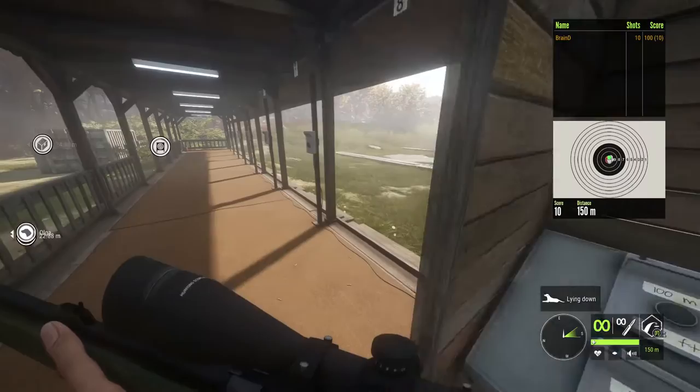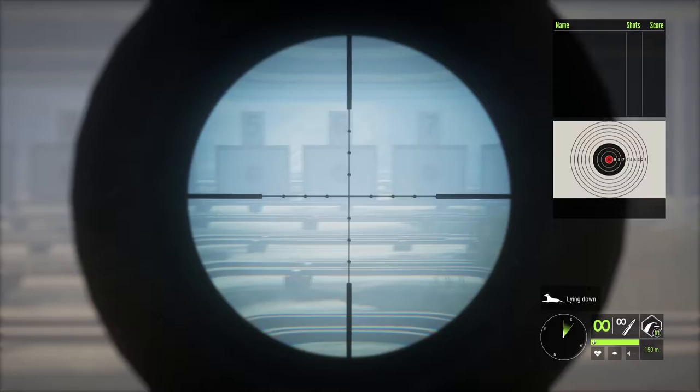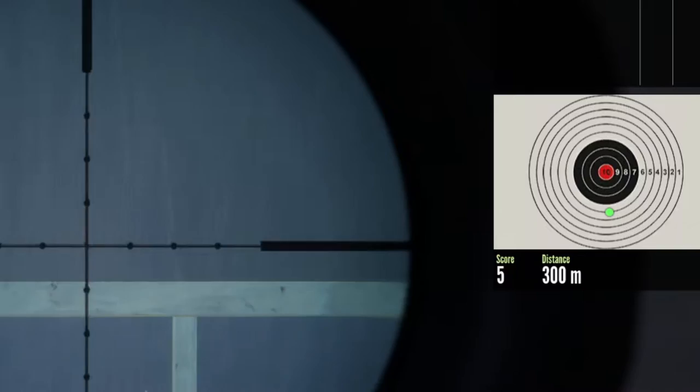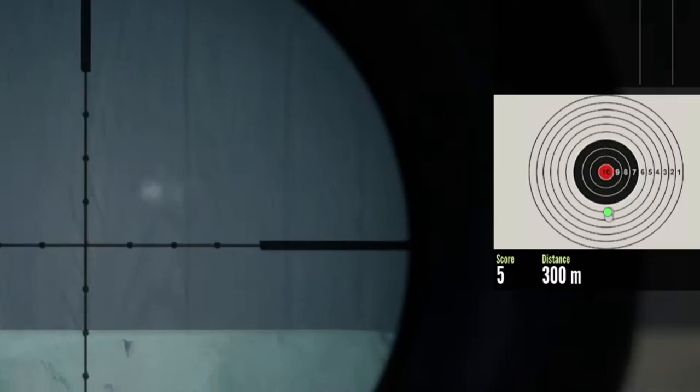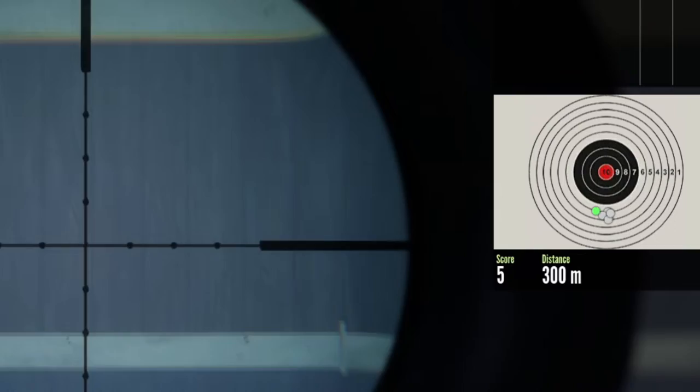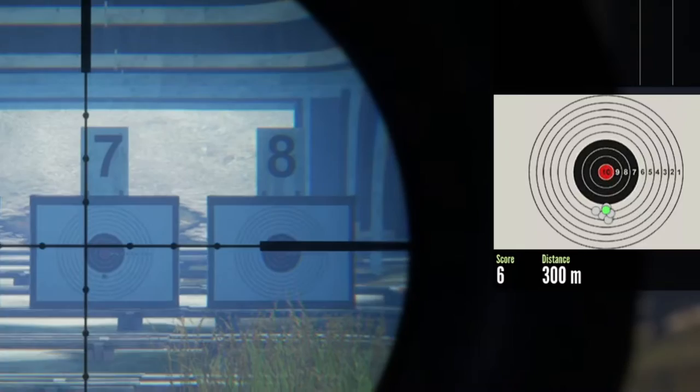Switching the targets to 300 meters and resetting the score. Waiting a bit for the fog to clear. Now that the fog is gone — bullets are landing in between rings 5 and 6. And that is 10 shots from 300 meters.